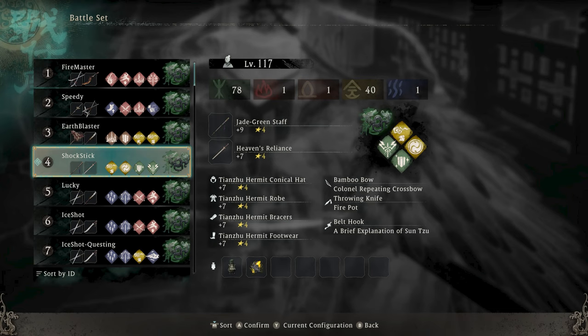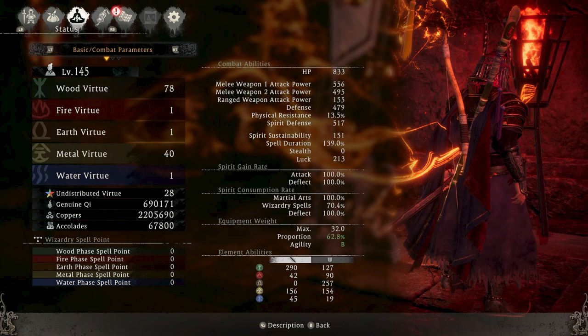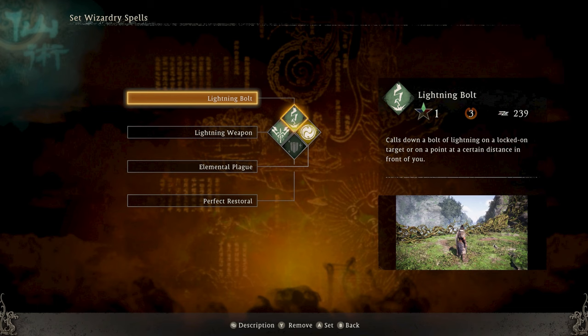For quick reference, here's my build - this is the kind of build you're going to want to use. You're going to want to run all of your luck gear but switch it to lightning. You're going to want to have a primary lightning stat, and you can see I have 78 wood virtue and 213 luck on this build. You also want to have equipment drop rate, and you need to have lightning bolt equipped. This is because our enemies are going to be stone element, and this is going to allow you to one or two shot them, making this farm go by very quickly and maximizing the insane amount of gear you can get.